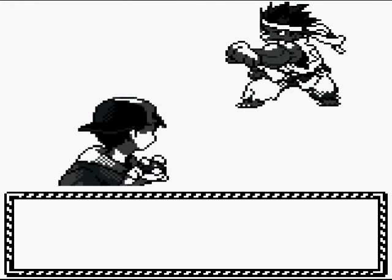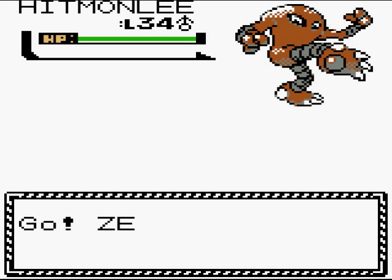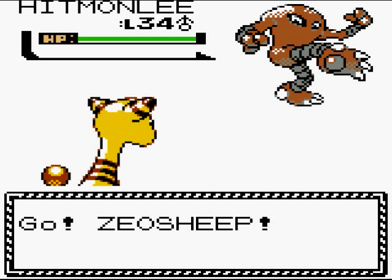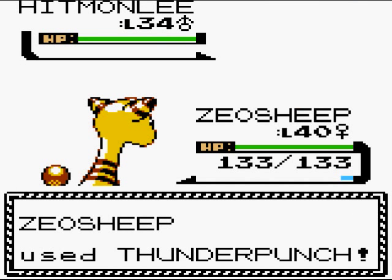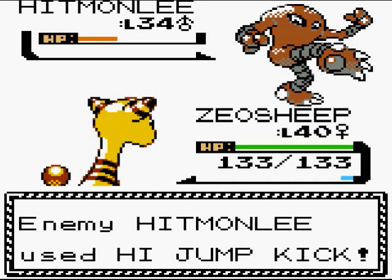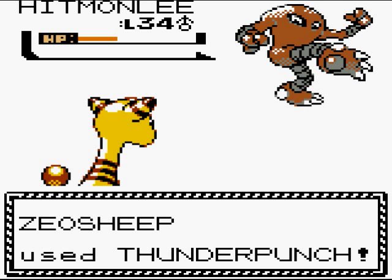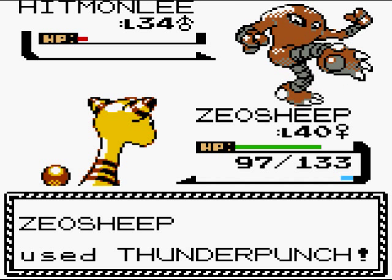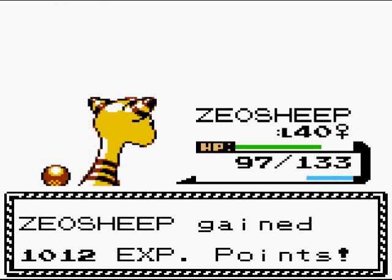Now you're going to find out why I have an empty slot in my party. Here's Hitmonlee at level 34, and I power-trained my Pokémon to level 40 — trust me, you're going to need it later. High Jump Kick — that's some heavy power. Thunder Punch takes it down. Get some experience.